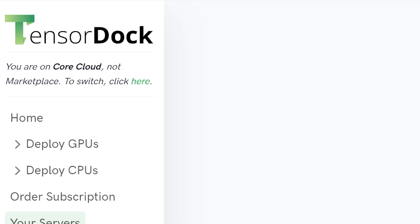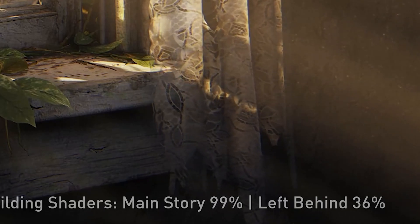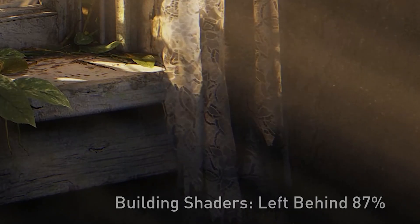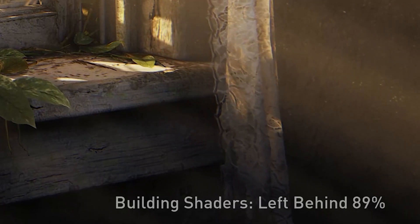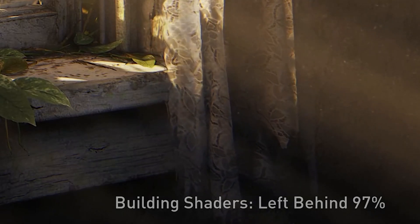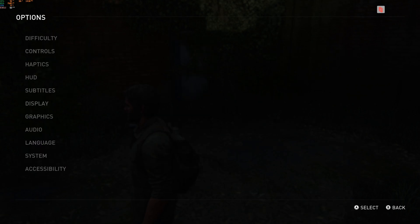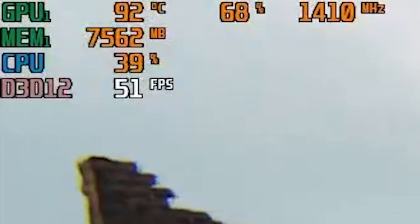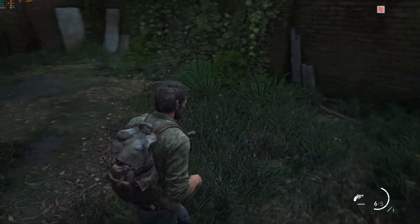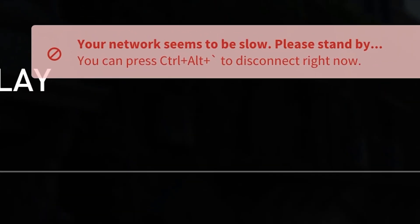I made a super PC on TensorDock with the A6000, 32 CPUs, and 64 gigs of RAM. The shaders were done in just over 5 minutes — so fast that I let Left Behind finish the shaders as well; both finished much faster than any other cloud PC. But this is where the good things end. Running Ultra with DLSS set to performance, you would have thought this would blow the FPS to epic proportions, but no — Bottleneck City. You can have a PC that is too strong to run this game correctly; it was so bogged down that it ended up being too much for Parsec to stream.